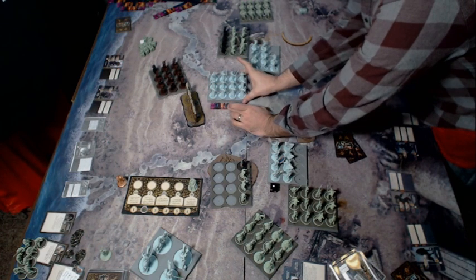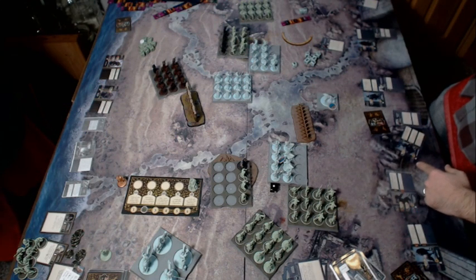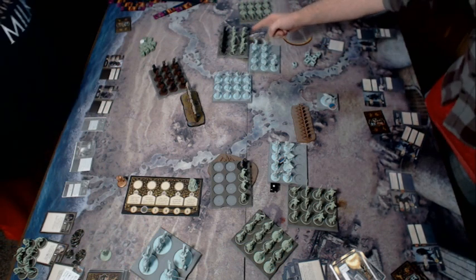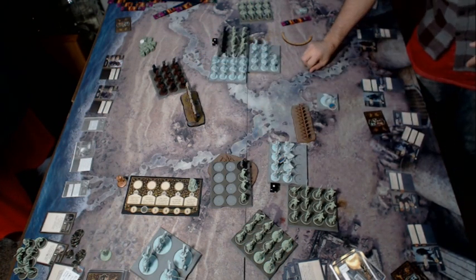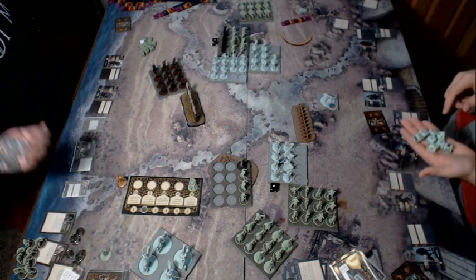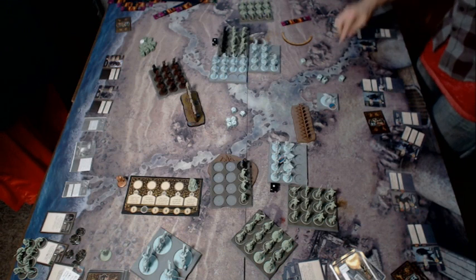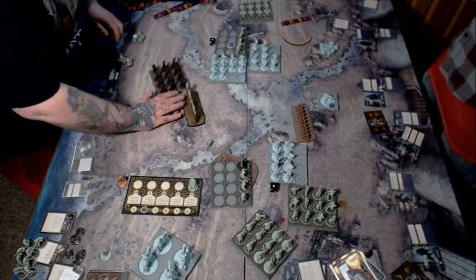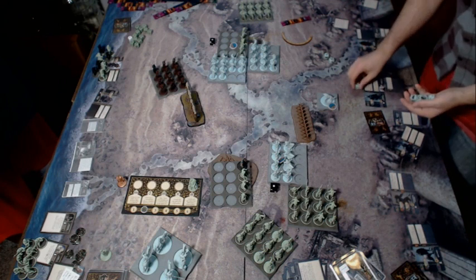Eddard makes short work of the Free Folk unit — I've learned that when you kill a Free Folk unit, just set the tray again, because you're either going to bring it back or it's a pain to find the models. Sifting through 96 models to find four Spear Wives is not fun. Now Eddard's kind of in position to get the flank on that other Free Folk unit, but there's one behind it that's going to get into Eddard's flank too. No matter what you're in a not super great position.